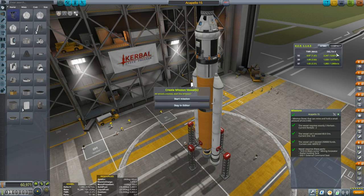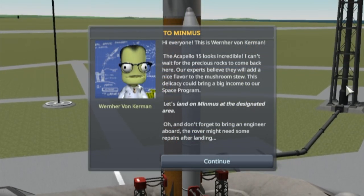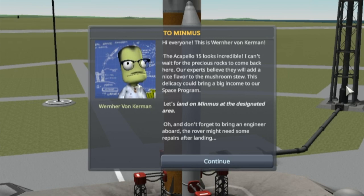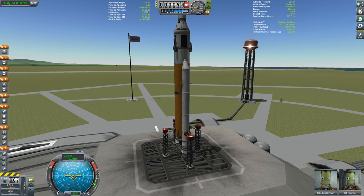Let's get this ball rolling and get started. This is Werner Von Kerman — the Acapella 15 looks incredible. Our experts believe the rocks will add a nice flavor to the mushroom stew, which could bring a big income to our space program. Let's land on Minmus at the designated area. Don't forget to bring an engineer aboard — the rover might need some repairs after landing. We do have our engineer Bill, and our pilot Jebediah.